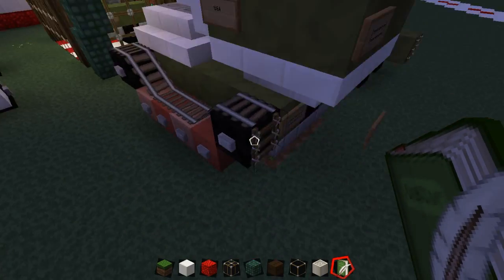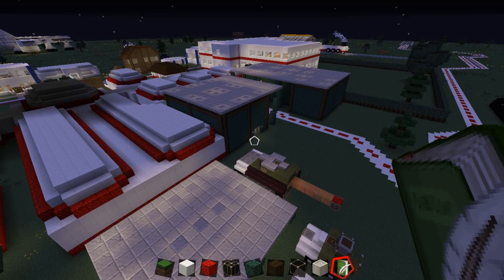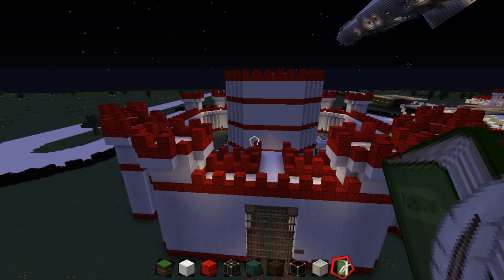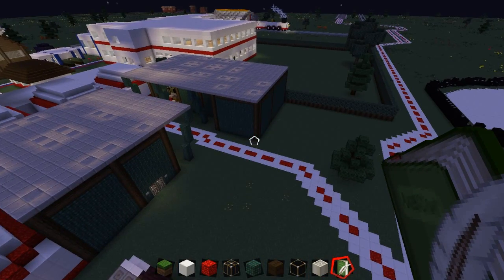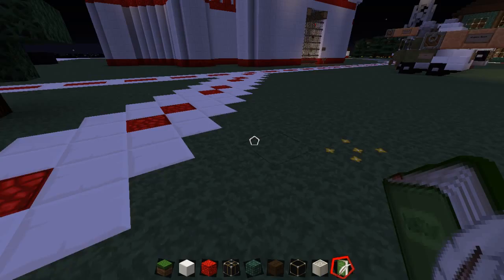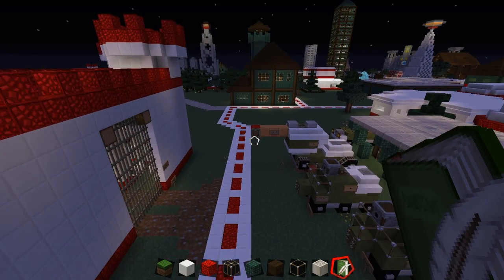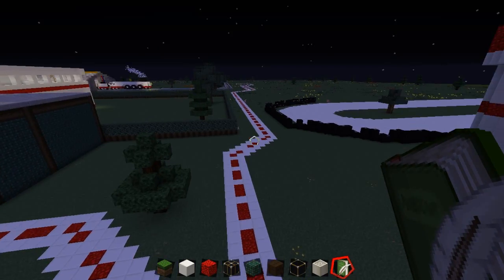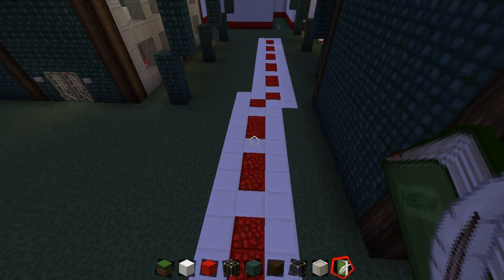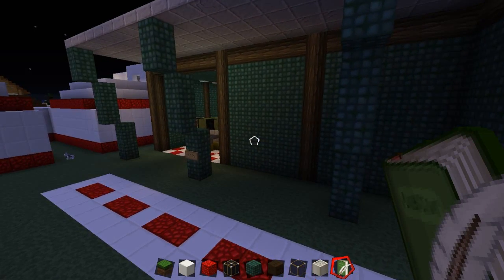That's all of the military vehicles, and the reason I went over these first is because all of these other things I'm going to cover contain the same vehicles. Before we head to the castle — I know you're all eager — the road comes down here, separates off so you can head to a different city, and then you get to the tank hangar first, and over here you have the tank repair shop.